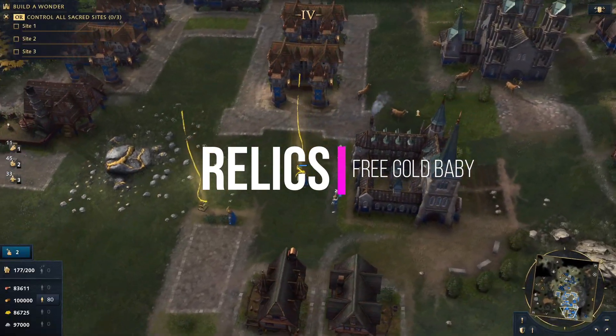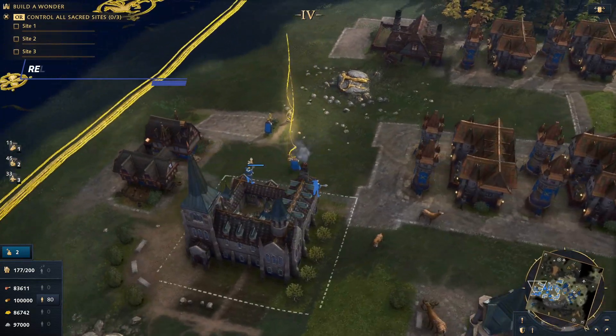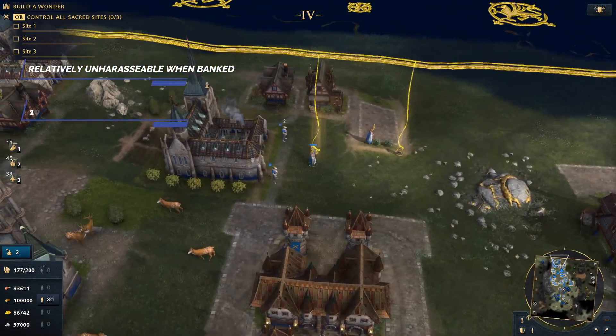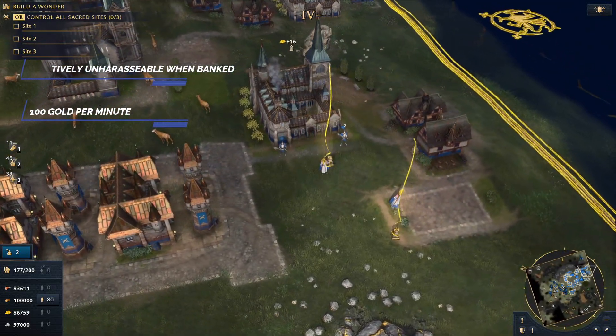As early as possible, get in the habit of collecting relics. Relics are valuable because they provide unlimited and unharassable sources of gold, provided your monasteries still stand. Each relic grants you 100 gold per minute, and that could be the difference on whether or not you can afford the unit you currently need.